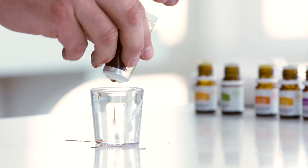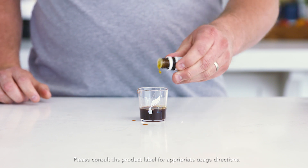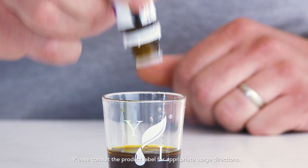Let's add some Ningxia Nitro and our Vitality Oils — Citrus Fresh. Now add as many drops as you would like: Lime, Tangerine, next is Lemon, Lavender.